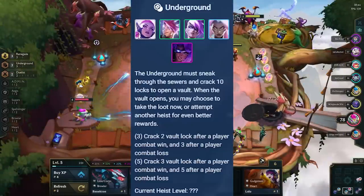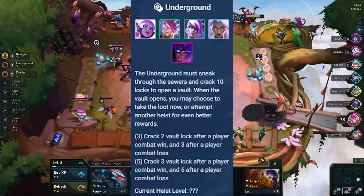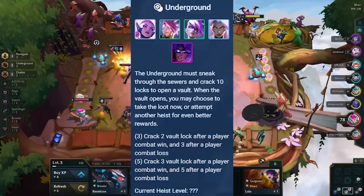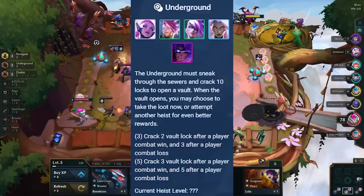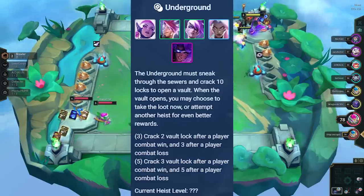Underground is similar to Mercenary from set 6 and Fortune from set 4, because it's an economy trait and it doesn't directly give you any raw board strength. However, Underground plays differently from Mercenary and Fortune because this trait is not as reliant on streaking as the other two. If you have at least 3 Underground active, you start a heist.